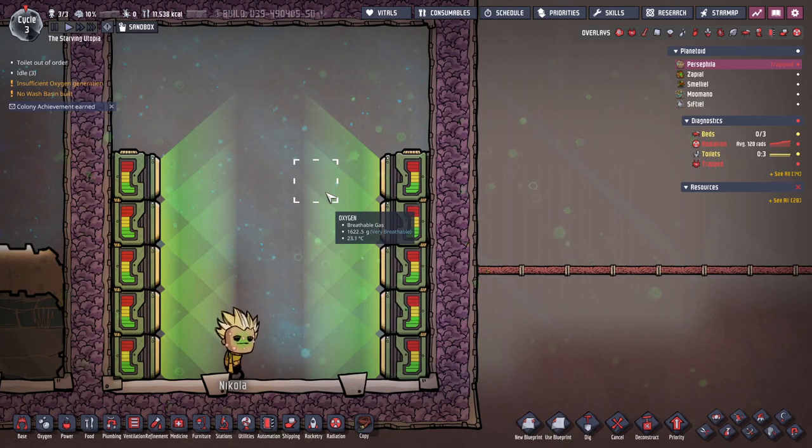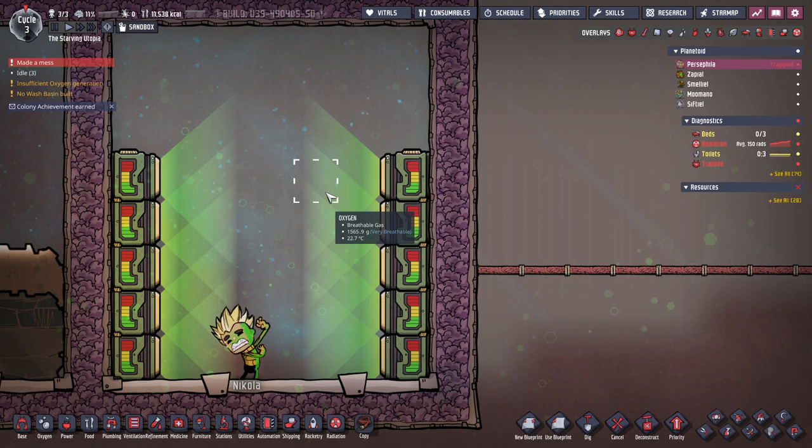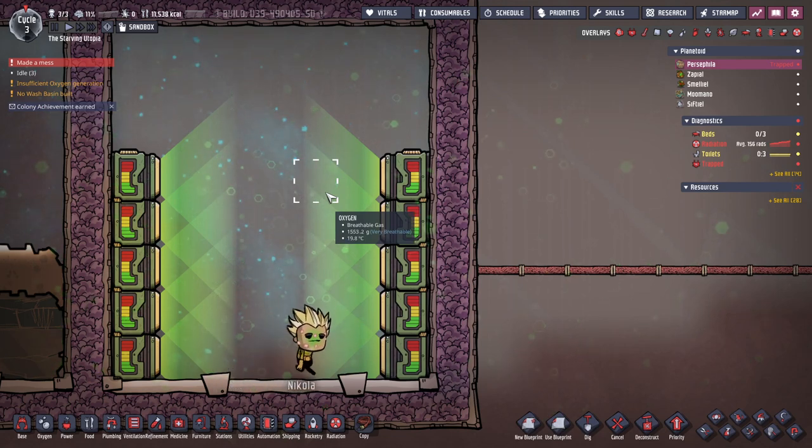Finally, in the Spaced Out DLC, radiation sickness can affect dupes to different levels depending on their total radiation absorption. There are four levels, and each comes with increasingly worse penalties. Absorbing over 100 rads causes dupes to tire quicker and slows their bathroom use speed. Over 300 rads, things get worse and dupes get an athletics penalty, as well as start regular vomiting. This is highly inconvenient, but does help purge 20 rads for each vomit.